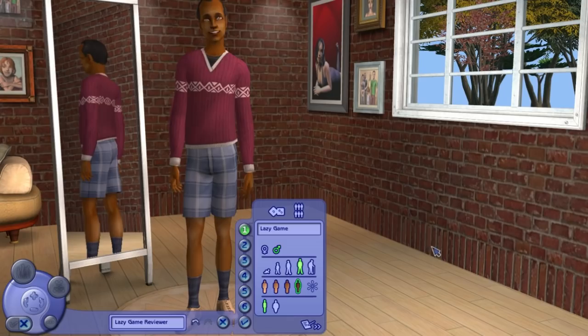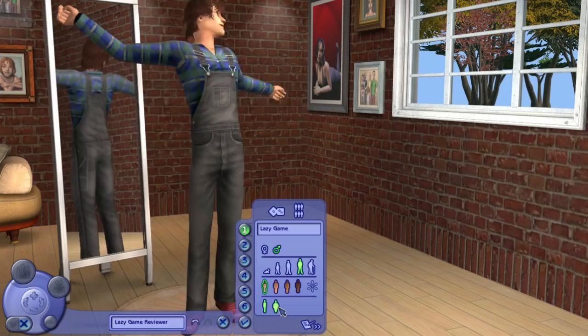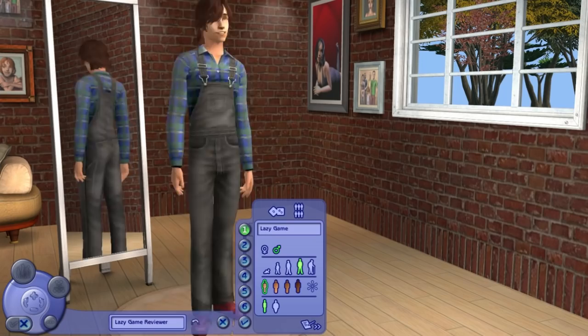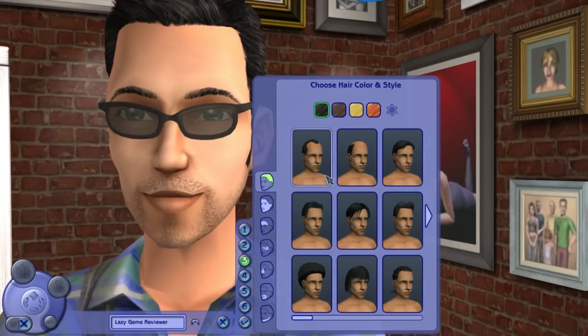You can completely randomize your Sim — let's see what we get here. That looks nothing like me, but maybe we'll just go with that. I'm definitely lighter than that — I'm even whiter than this guy, but whatever. Let's go for that. You have two body shapes: slightly chubby and fit. No body sliders here, but whatever. Let's see what I normally went with...